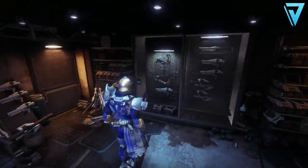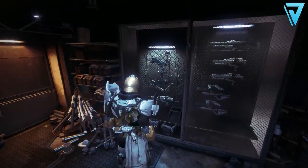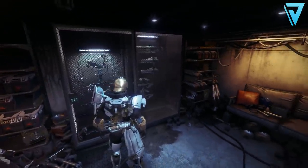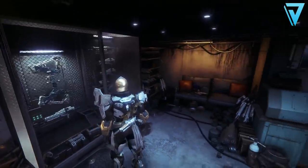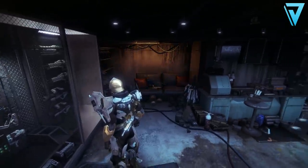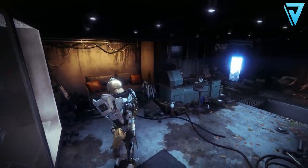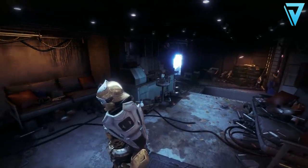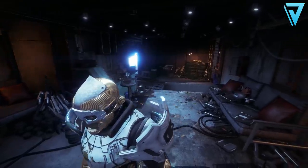What is up, guys? Jarv here, back today jumping into Destiny 2. In today's video, we're taking a look at how you can get a sweet, heavy exotic bow here in the Season of the Undying. This is called Leviathan's Breath. In this video today, we break down the entire quest so you can get your hands on this weapon as soon as possible, as soon as it's released.